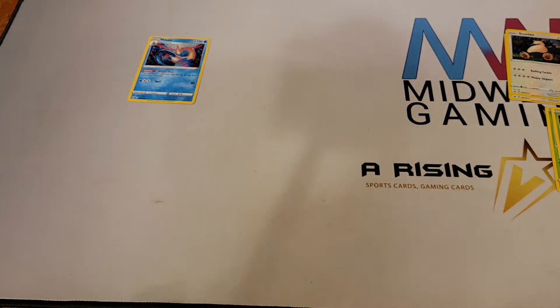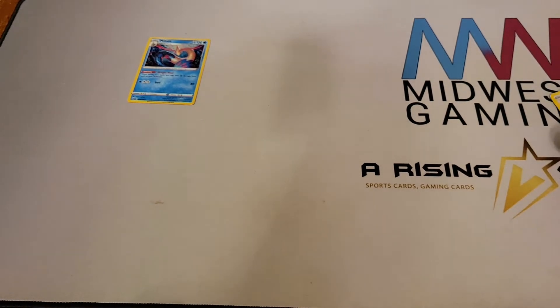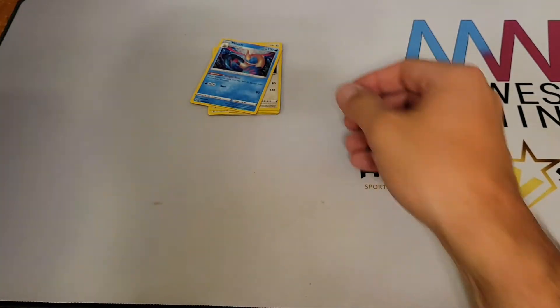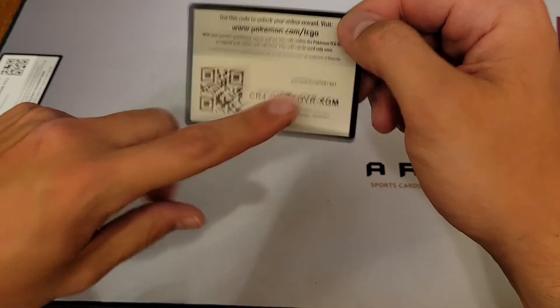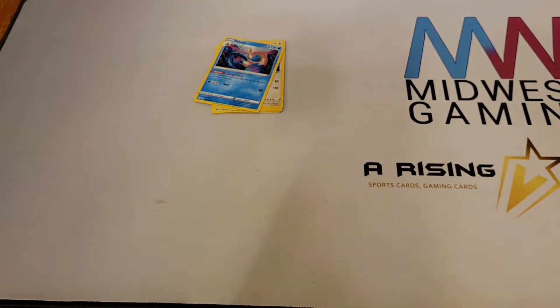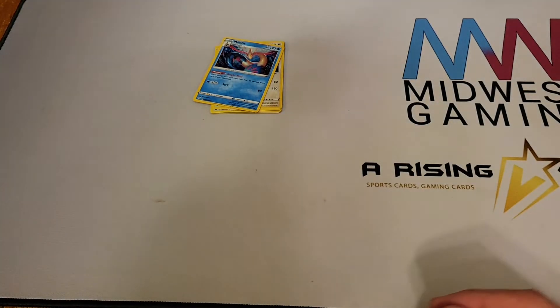With that being said, that's going to be all for today's video — short and sweet. Actually, just because there's a code card and there's a code card — obviously the enhanced two-pack blister comes with two code cards that come right out of the packaging, so we had six total. There you guys go.